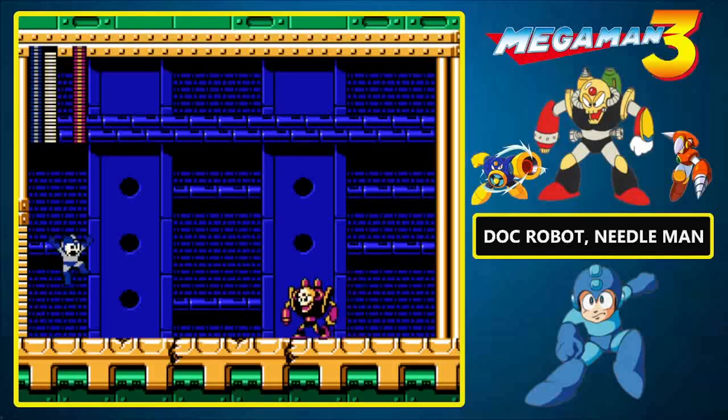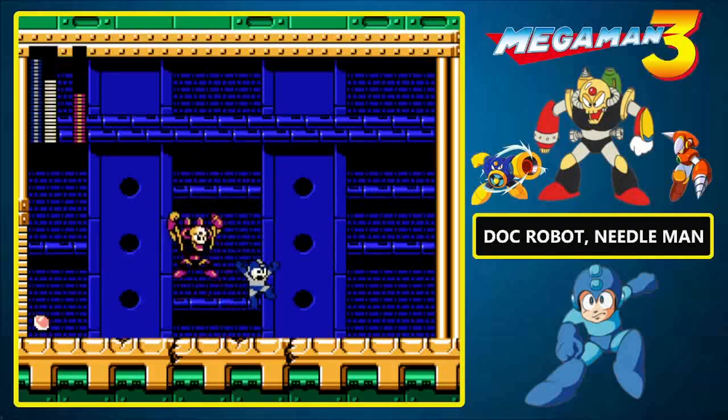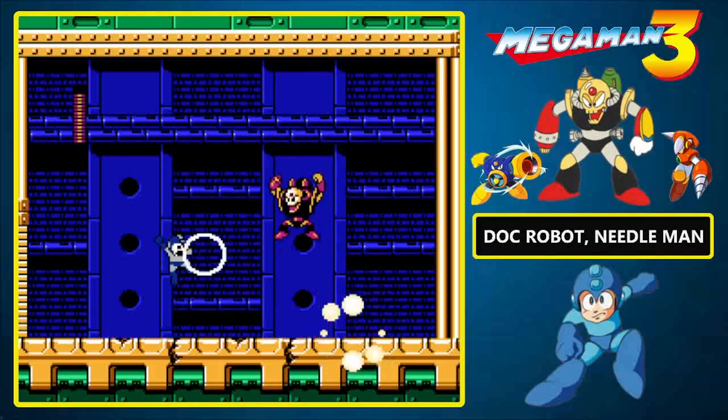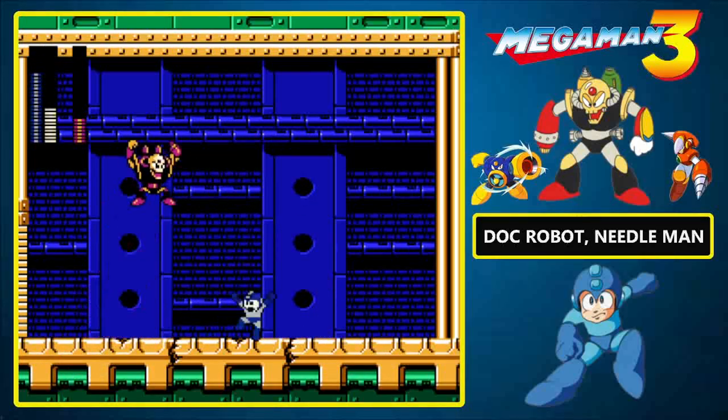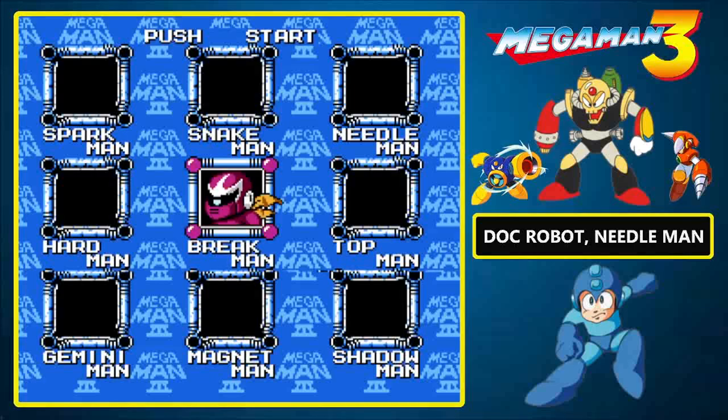Just a reminder: Crash Man only fires at you when you jump or fire. Hard Knuckles are his weakness, but it is a little tough to hit him with the projectiles. There we go! Thankfully, I didn't need to use an E-Tank in either of those fights — I got very lucky right there. With all four Doc Robots defeated, Break Man appears. Although, let's be honest, it's Proto Man. And we're gonna be fighting him in the next video. See you guys next time!